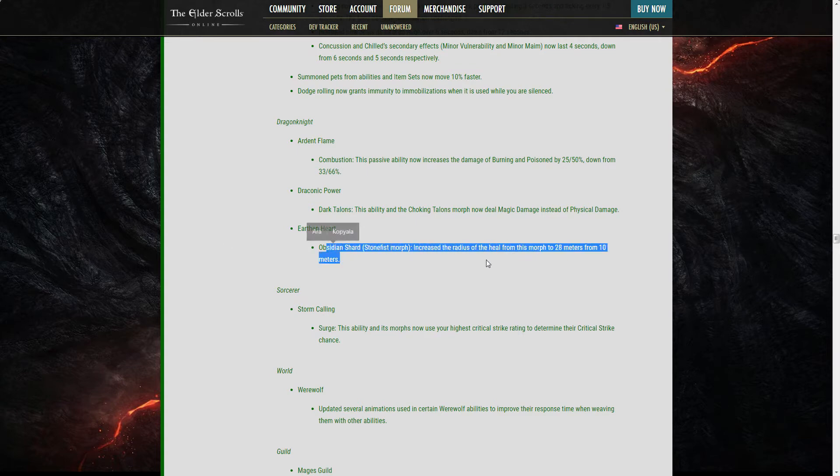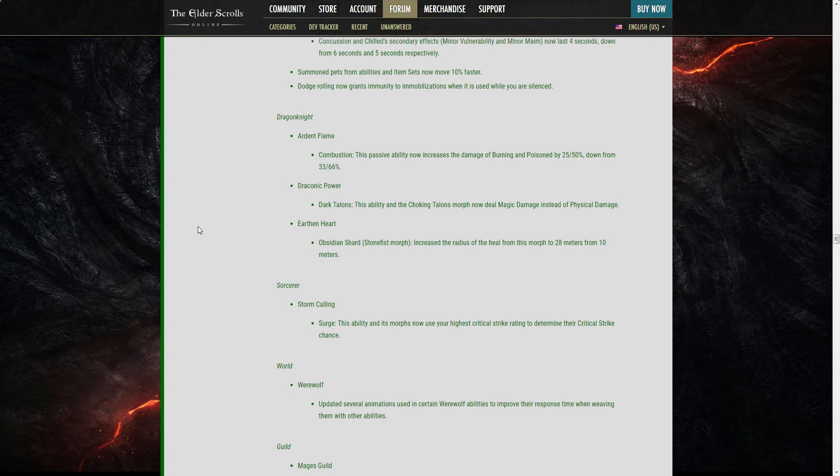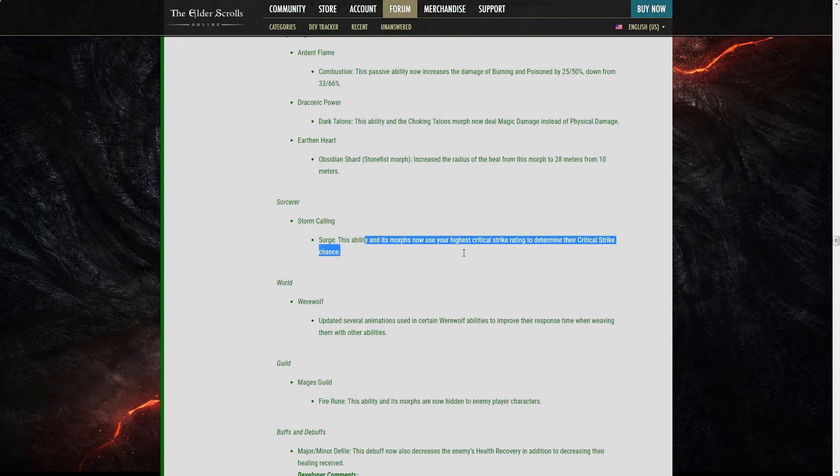Obsidian Shard Stone Fist: increased the radius of the heal from this morph to 28 meters from 10 meters. It still seems situational — you're going to spam it from range and receive heals? It's a ranged heal now I guess. Defensive Stance and its morphs now use your highest critical strike rating to determine the critical strike chance.